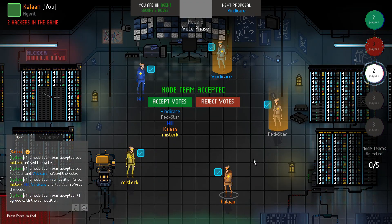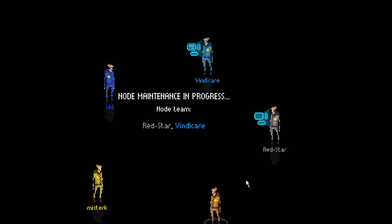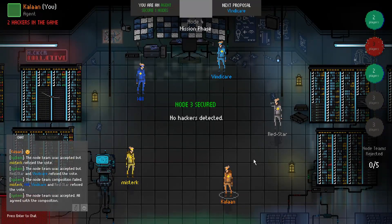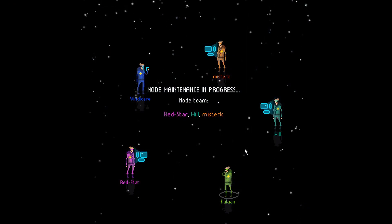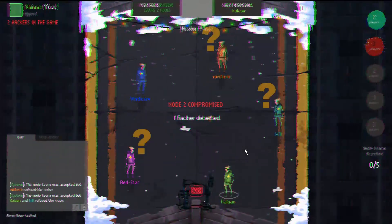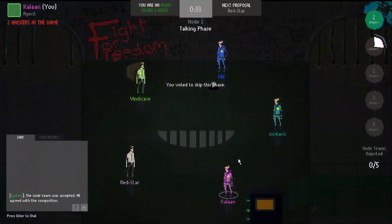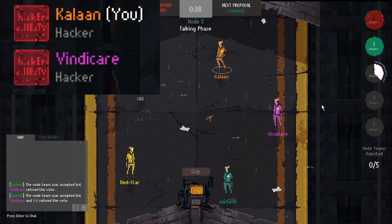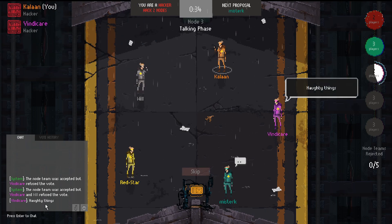For the agents to successfully capture a node, every participant in the node team needs to secure the node. However, for the hackers to successfully hack the mission, only one participant is needed to hack the node. As is normal for these types of games, agents only know their own roles, whilst the hackers know who their friends are, and consequently, everyone on the other team as well.